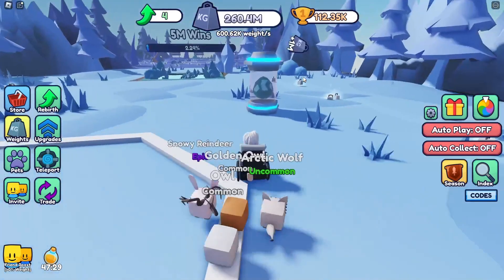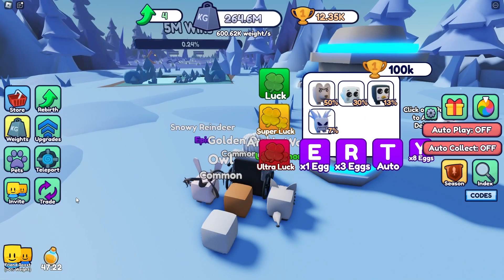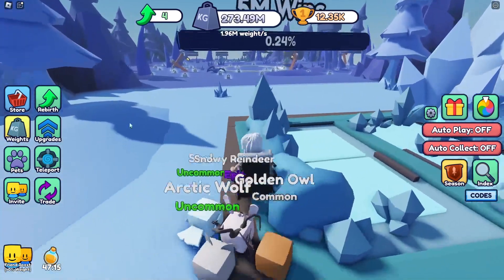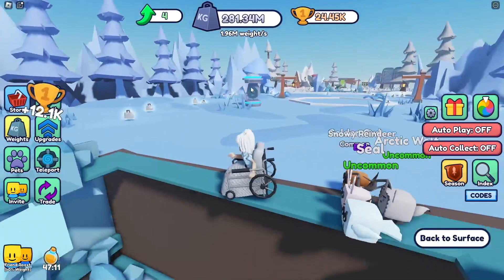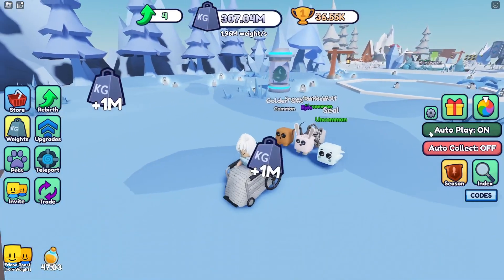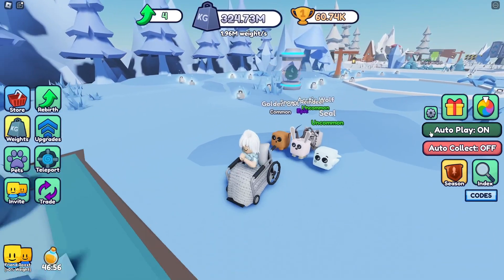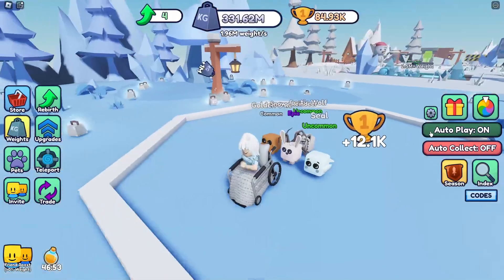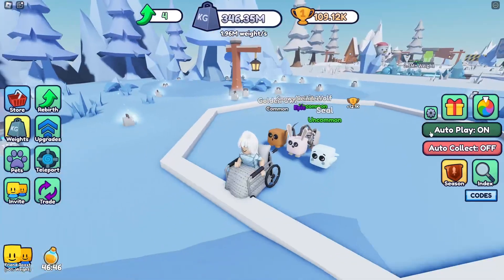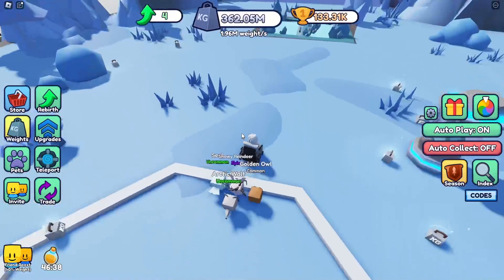We've got a hundred thousand — let's open up an egg. Let's see what we get — a seal, nice! 70,000 weight, we're going pretty fast. Maybe we should get a couple more of these and then get a new weight. Let's save up for like 300,000 and buy three eggs and get a new weight. Actually 200,000 is easier.